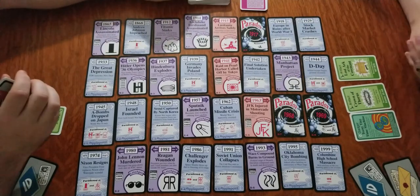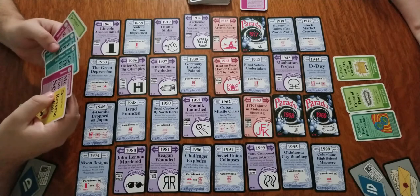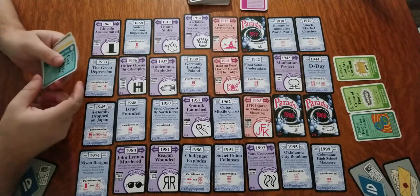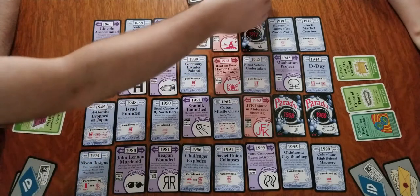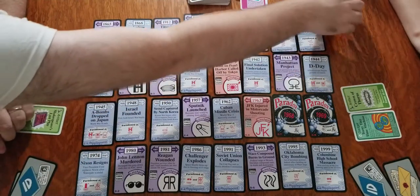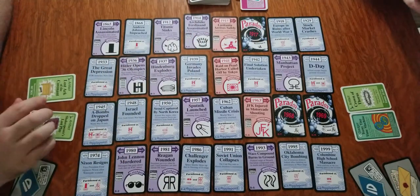So I'll draw my card. I'm going to play Get There First — Steal an Artifact or a Gadget from a Player. I'm going to take that Ark of the Covenant you just got because I have a feeling you need that to win, so I'm going to take it so you don't win.